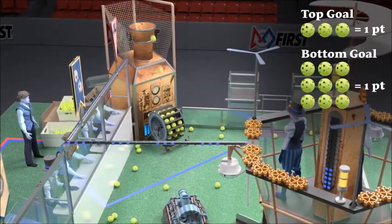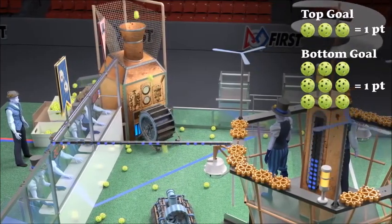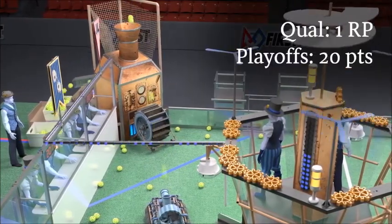Steam pressure builds as fuel is added to the boilers. High boilers generate more steam pressure units than low boilers. The more fuel scored in the boiler, the greater the steam pressure generated. Points are awarded as steam pressure thresholds are reached, and crossing certain levels earns an additional bonus.